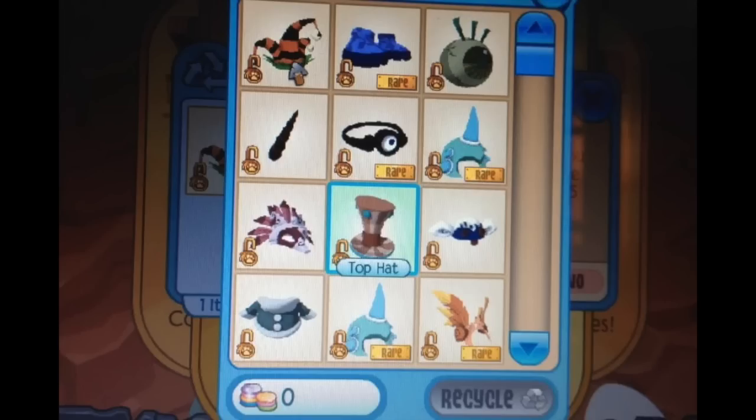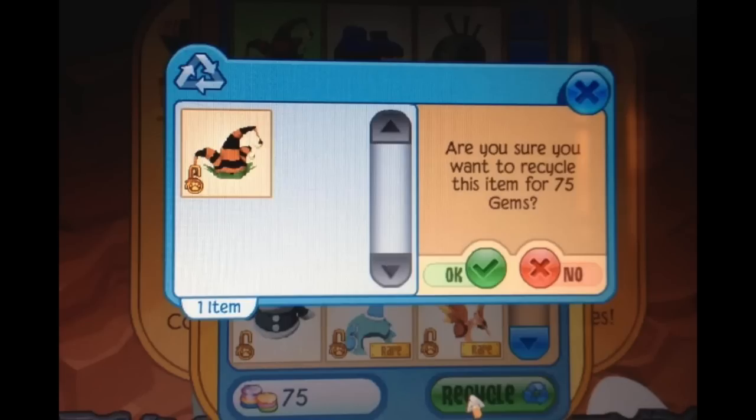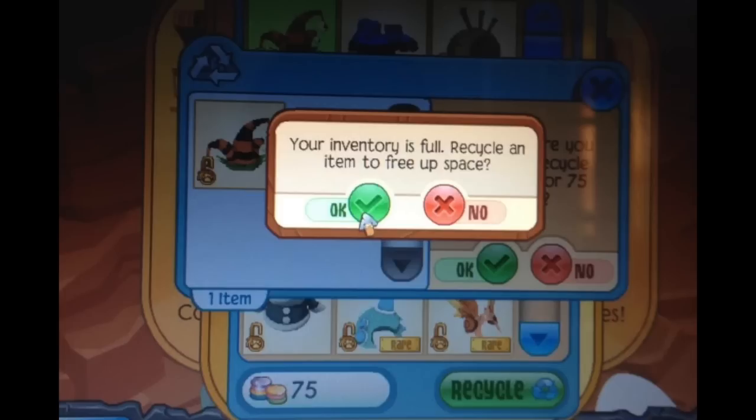This person got a gift from the Forgotten Desert adventure and tried to accept it, but it said that her inventory was full. So she went ahead and tried to recycle an item and pressed OK, but then it said that her inventory was too full to recycle the item.